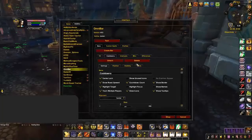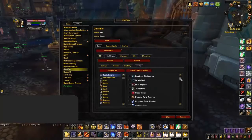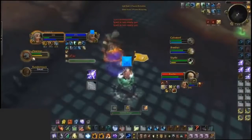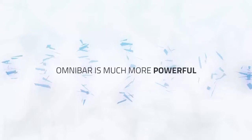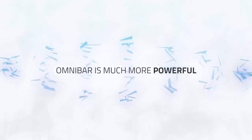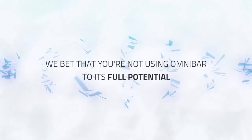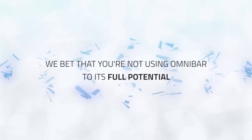If you're an arena player, you've most likely heard of and are even using Omnibar. It's a very powerful add-on based on the OG interrupt bar which let you track cooldowns on a single bar. Today's iteration of the add-on has grown to be much more powerful and can be used to orchestrate an entire arena game. With that being said, we're willing to bet that you're not using it to its full potential.